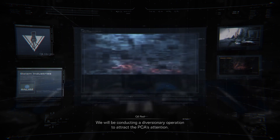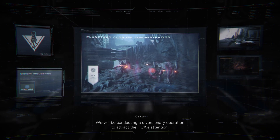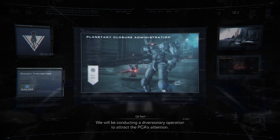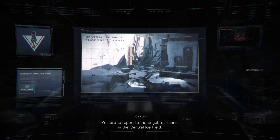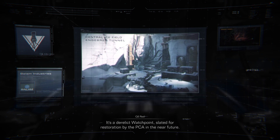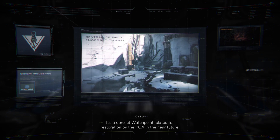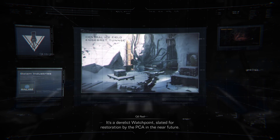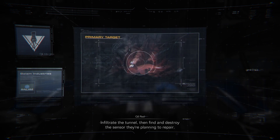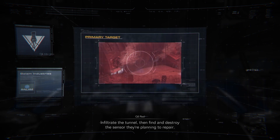We will be conducting a diversionary operation to attract the PCA's attention. You are to report to the Engerbred Tunnel in the Central Ice Field. It's a derelict watchpoint, slated for restoration by the PCA in the near future. Infiltrate the tunnel, then find and destroy the sensor they're planning to repair.